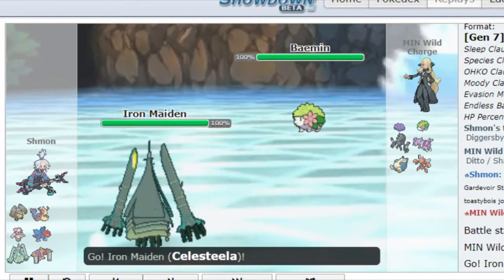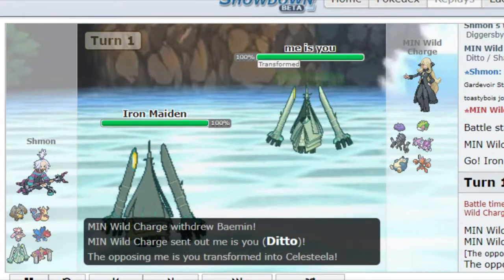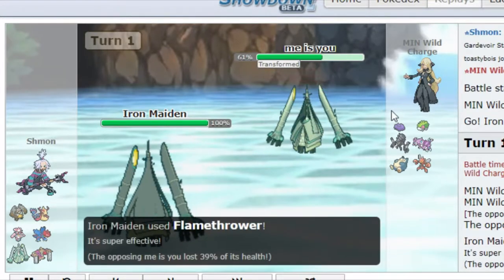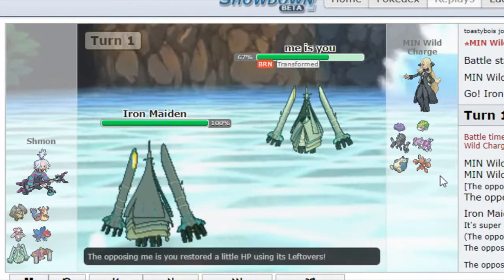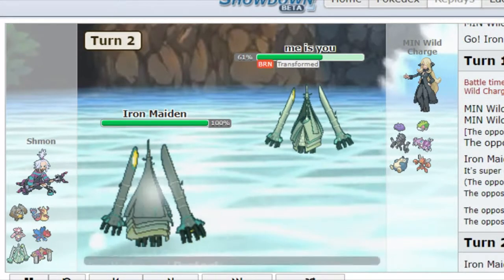He leads off with Shaymin. I lead off with Celesteela because Celesteela had the best matchup against the majority of his Pokemon. I just go for the Flamethrower on the Shaymin — he decides to go to his Celesteela. I burn him so he can see already my moveset. On my Celesteela he knows that I'm running the most basic Celesteela set. The Flamethrower burn is quite unfortunate for him, but yeah, that's the game.